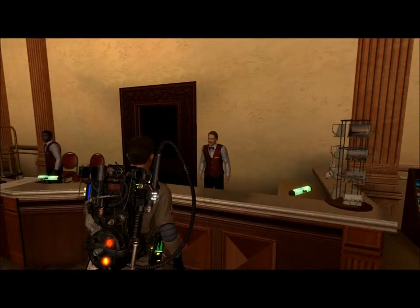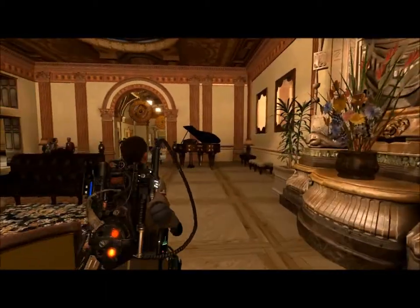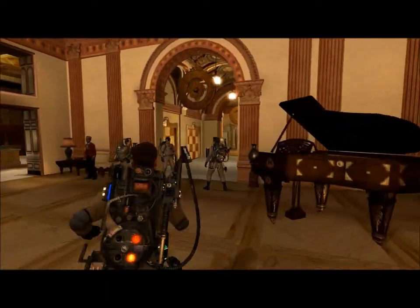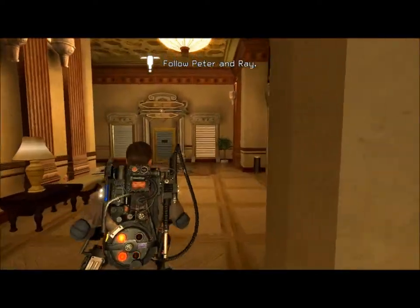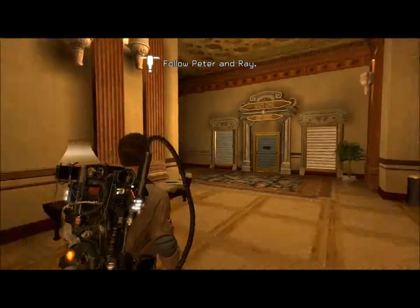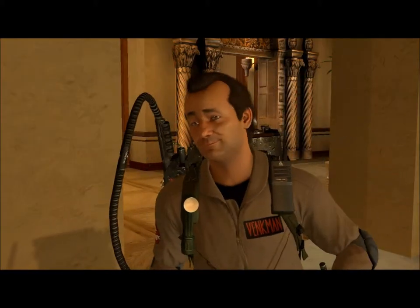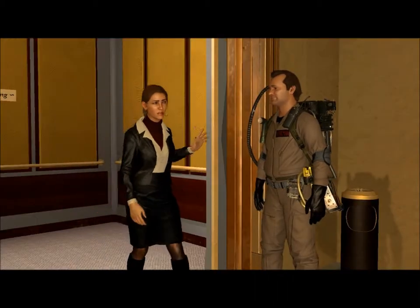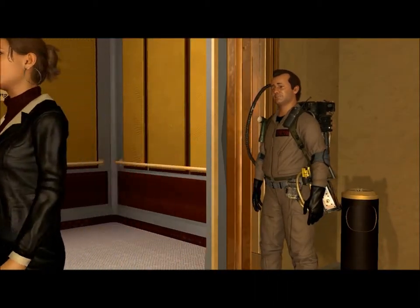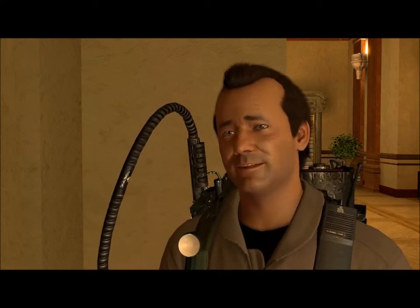Good evening. Checking in? They upgraded us to a corner suite — something about that floor just gives me the creeps. You're perfectly safe now, miss. The Ghostbusters are here. Back off, loser — never going to happen. That approach rarely works with me. I'll show you why later. He's so creepy.